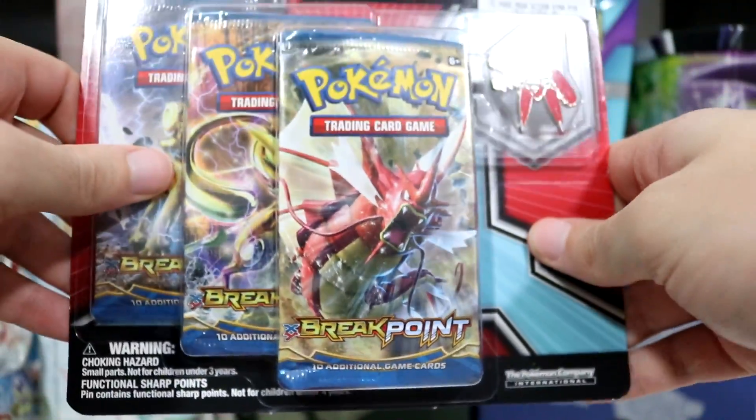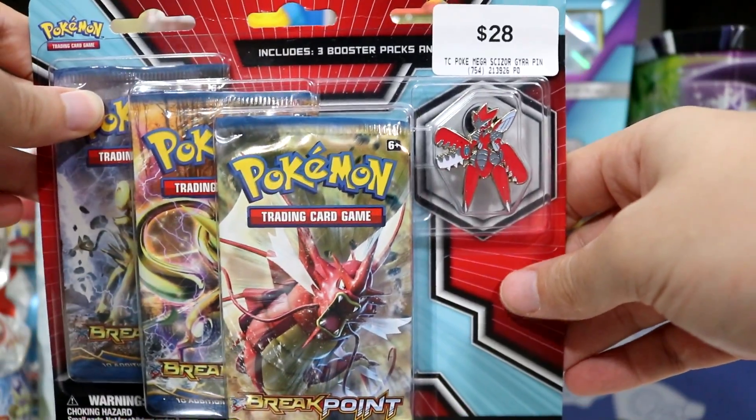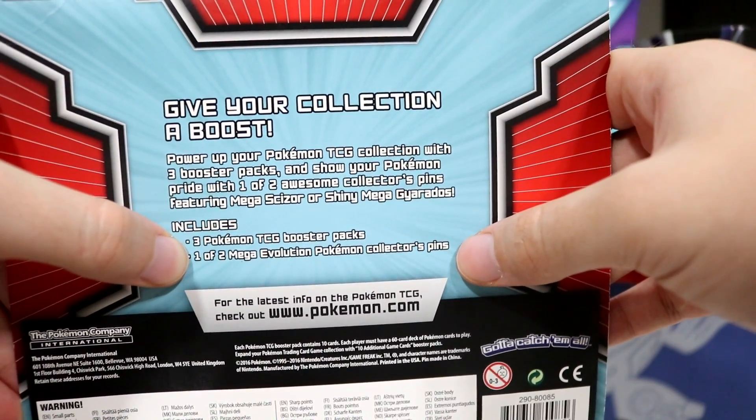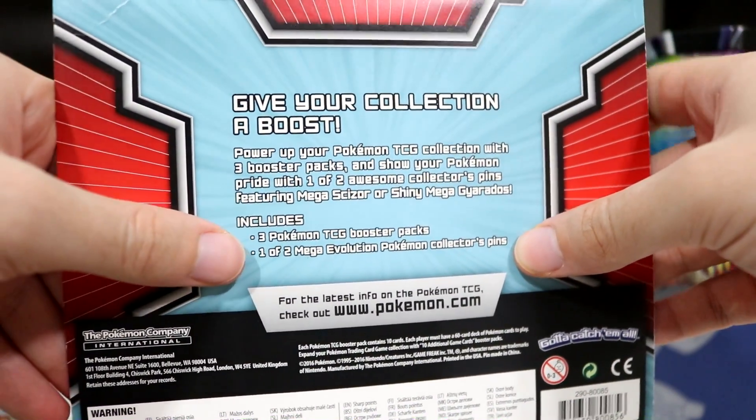And then this other one I've got — this one's from Breakpoint and this one has a Mega Scizor. If we switch it to the back, one of two Mega Evolution pins. So there is a counterpart to that which I don't have. But who gives a shit, right?